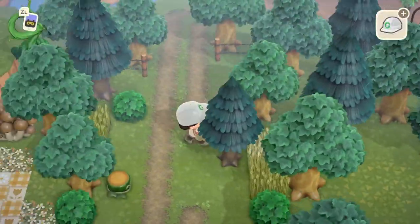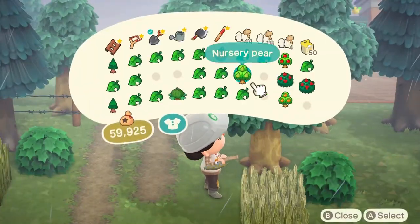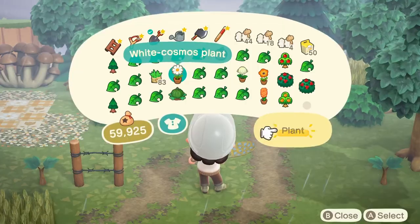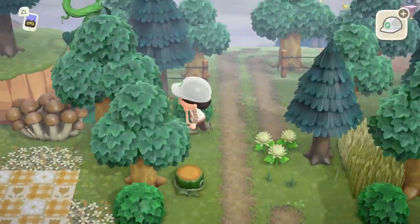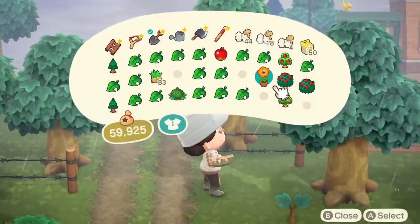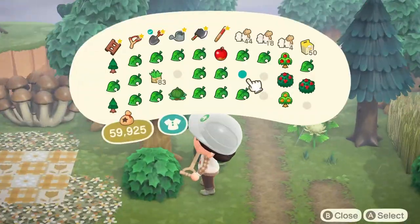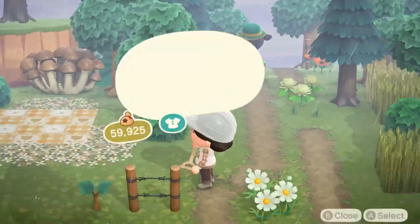I'm starting to place down some decorations and flowers to fill in the area and create the overgrown feeling. I'm using a lot of wheat fields, mushroom items, and spooky items, and then I'm sticking with a color theme of white, orange, yellow, and red. I'm just starting to add the finishing touches to really bring the area to life and add all the little details.